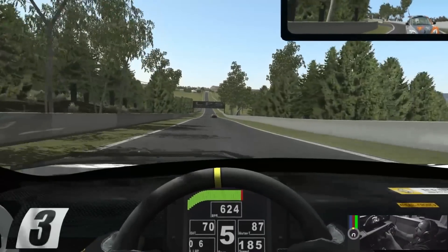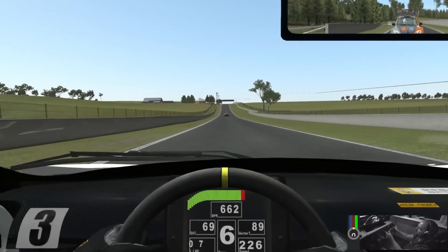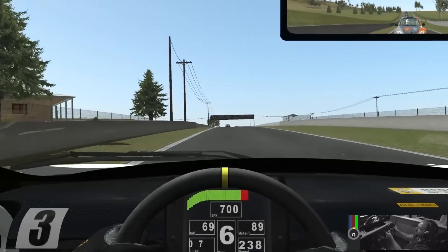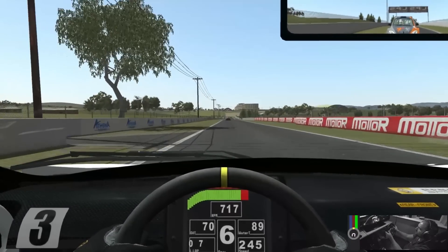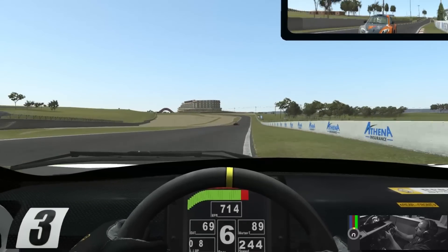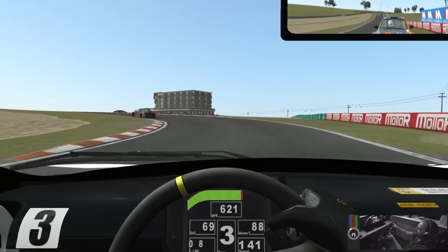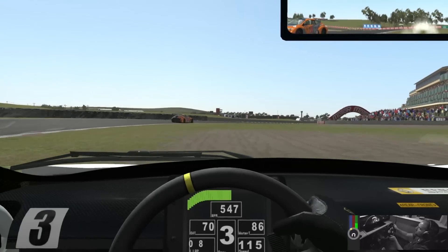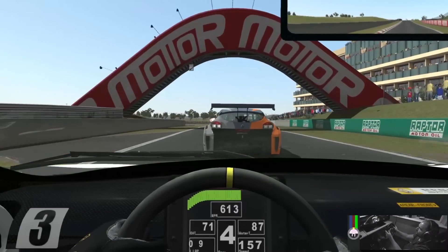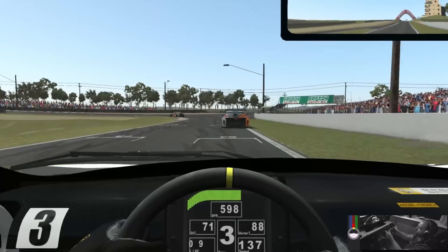The model is really nicely done. What's interesting about this track is that it's a third-party associate track where ISI basically license high-quality mod content and then launch and include it within the game. You can download it through their game installer, which makes it easy to access and also promotes artists that do really good track work such as this. We're just going to go for a little off-road excursion here — I don't know if the track wasn't grippy or the tires weren't warm, or I just wasn't paying attention. Of course, I was just testing the off-road capabilities of the vehicle.